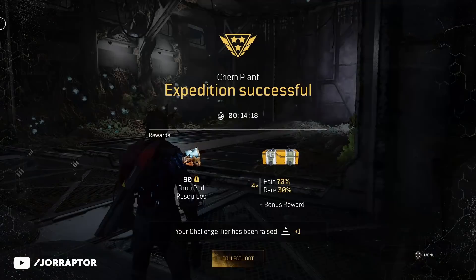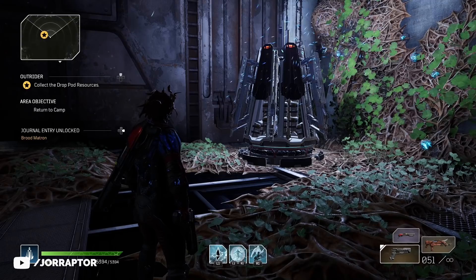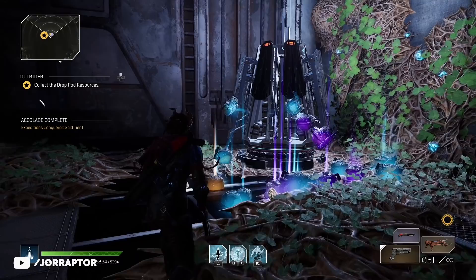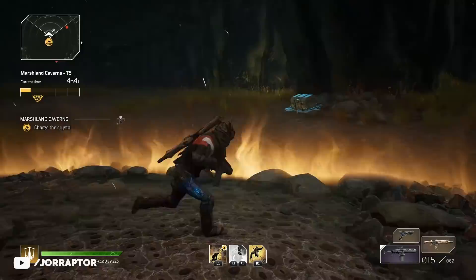Even on low tier expeditions you already have a pretty decent chance to get legendaries. It's not that high, but if you get one for a 15 minute or so run, then that's pretty great. And even if you don't get a legendary, you will still always get epic items and other loot based on your performance. So these runs are great no matter what.